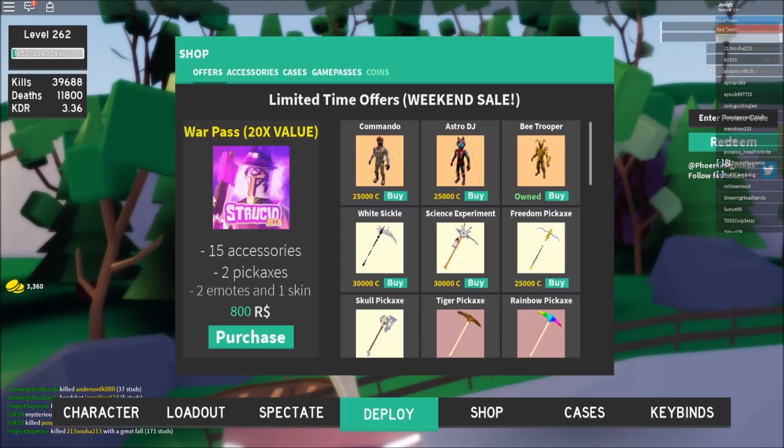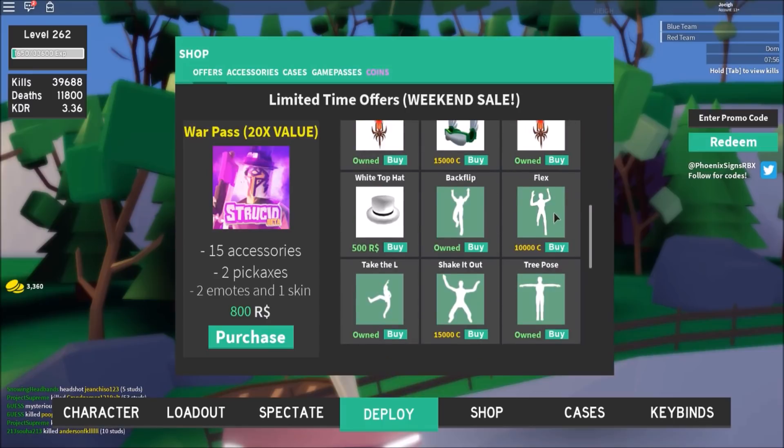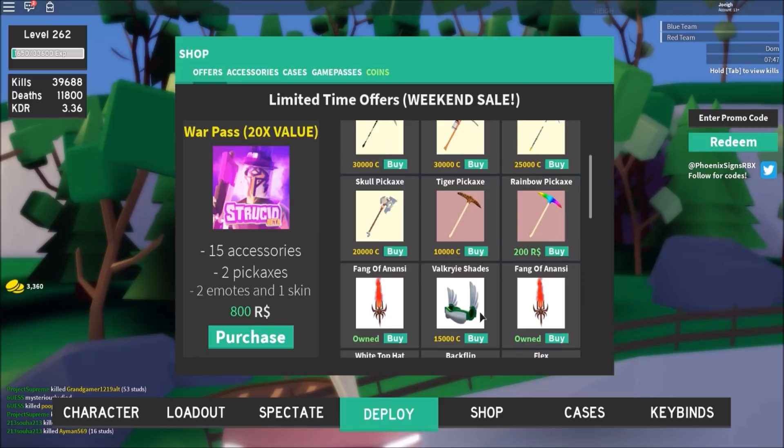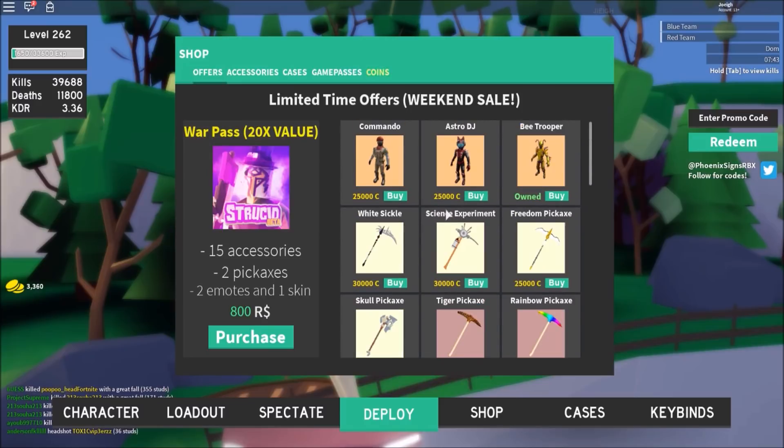I'm actually hyped to grind for all these items. Let me do a quick showcase — we got Commando Axe, I'm pretty sure this is 25,000, which I sadly bought for like a thousand Robux. I'm hyped to get the Valkyrie Shades which are 15,000. We also got a new dance called Flex for 10,000 coins — we got dances for coins! We got Orange Justice, Shake It Out, Tiger Pickaxe, Skull Pickaxe — I literally just can't wait.